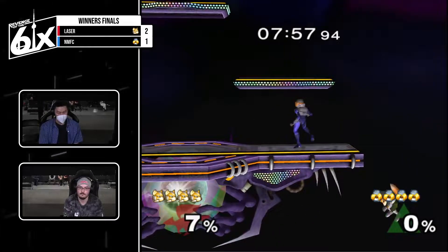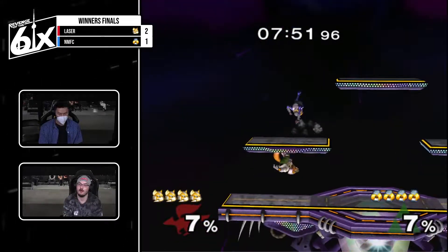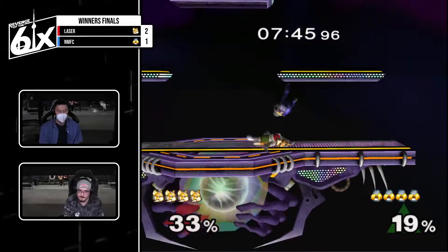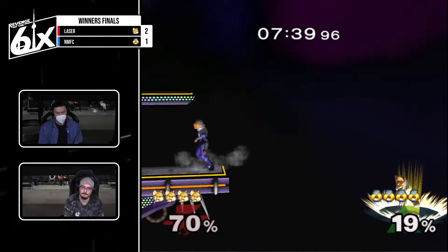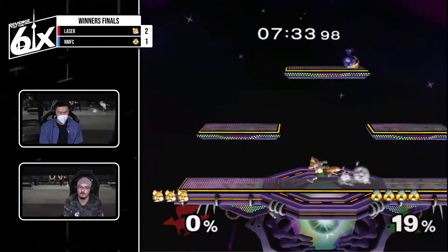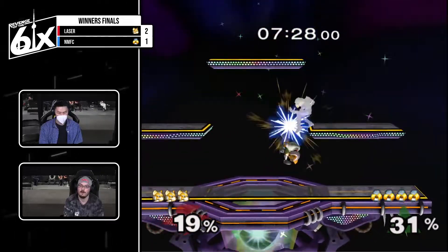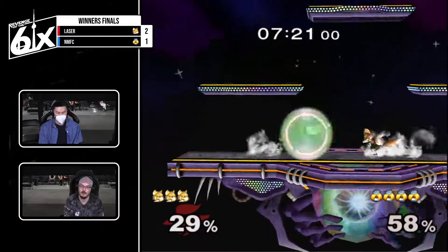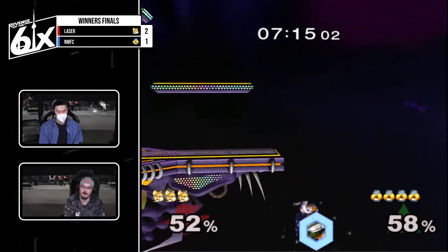Back to Battlefield. Back throw — can't get the gimp. Does the shine stall — you've got to grab ledge or something there. Should have just done a double up tilt there. Fair grab, very nice. Should be an easy edge guard — barely misses. Frame early. Battlefield has tough ledges for Fox to recover onto, so it should be easier to get these edge guards, especially because NMFC is kind of struggling in those situations. You've got to boost grab instead of dash attack at that low percent — you're going to get reversal.